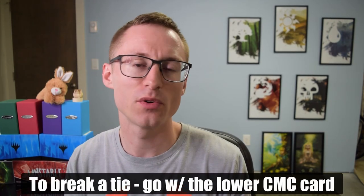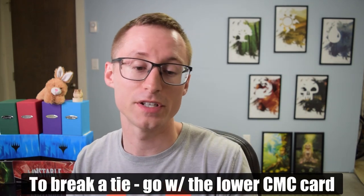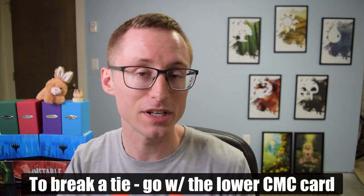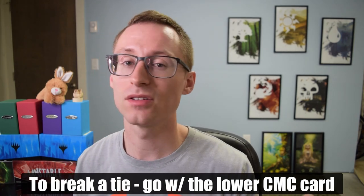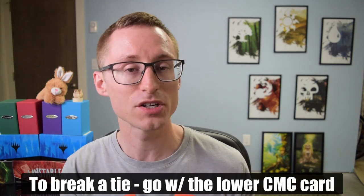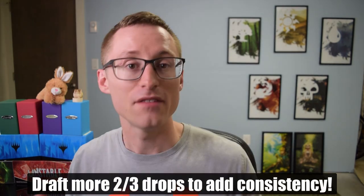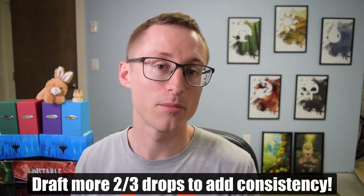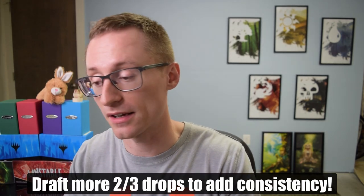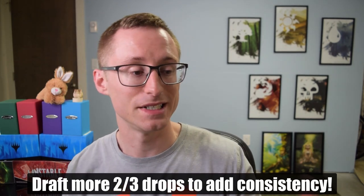The second tip: when torn between two or three cards in the same pack, assuming none of those are the only one in the colors you're drafting or hitting a hole in your deck build, if they're all rather playable and you don't know which one to grab, pick the lower costed one because you want to make sure you have a fairly low curve — a lot of two and three drops in your final build. Having those strong two and three drops helps you consistently curve out so that you can apply pressure to those that played a greedier deck, or pump the brakes on those playing aggro to let you get to your bombs and then take over the game.